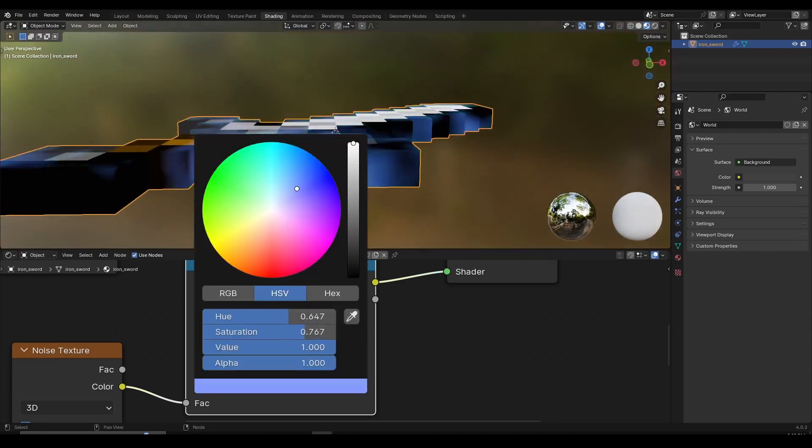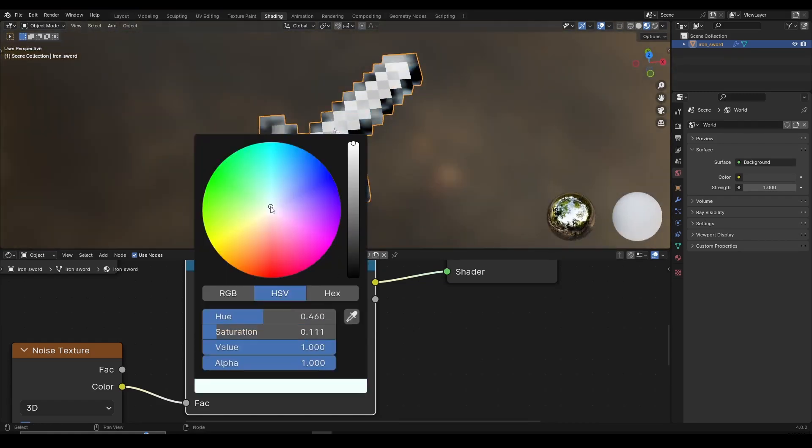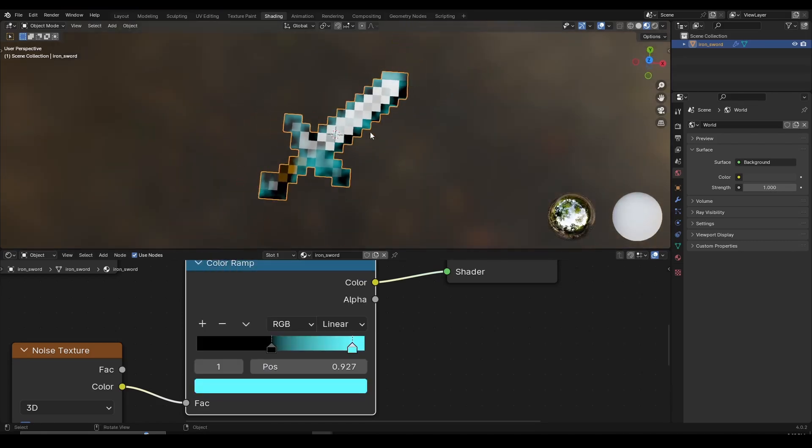You can change the color to blue for a cool sci-fi effect, or leave it white for a more vanilla Minecraft look. If you want to go crazy you can do blue, green, or red effects. I'm going to leave it somewhere between blue and green for this tutorial just to make it fun.